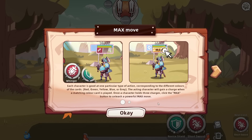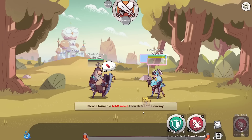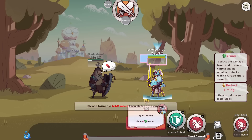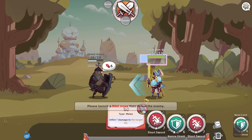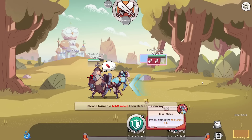Each character is good at one particular type of action corresponding to the different colors of the cards: red, green, yellow, blue, or gray. The acting character will gain a charge when the matching color is played. Once a character holds three charges, click the max button to unleash a powerful max move. You can find a detailed description of their max move above the status bar at the bottom of the screen. I'll take your word for it and just slot these in here.